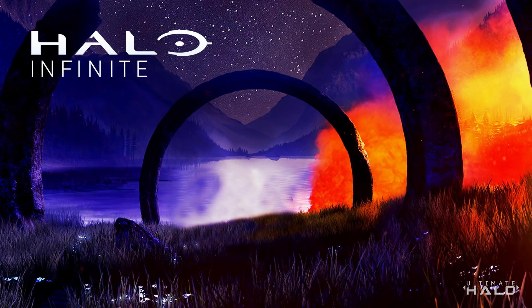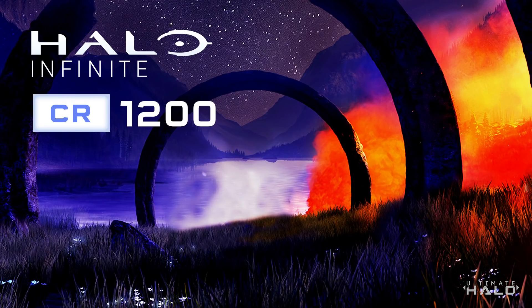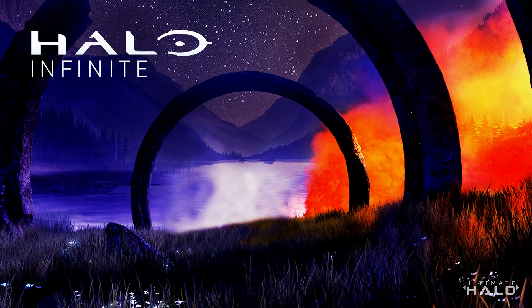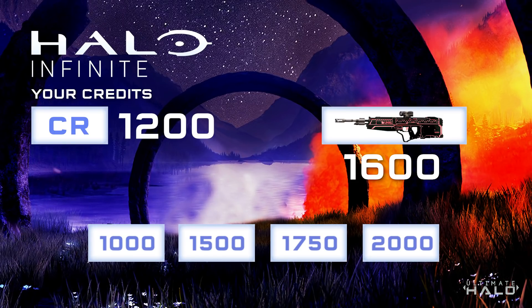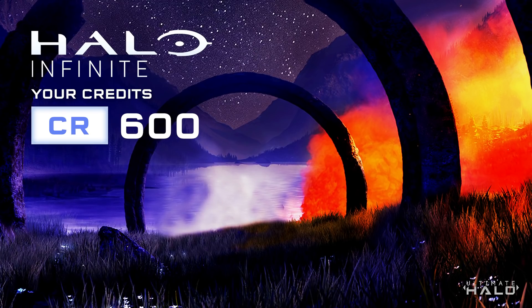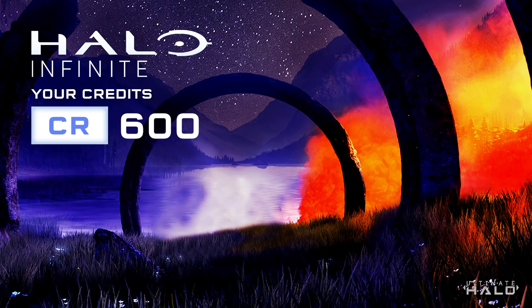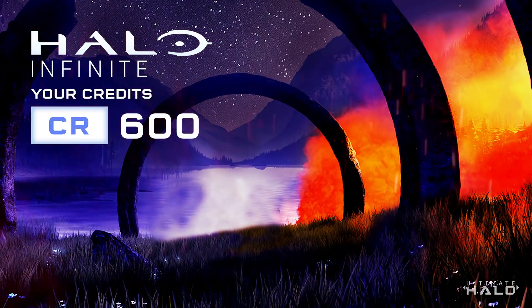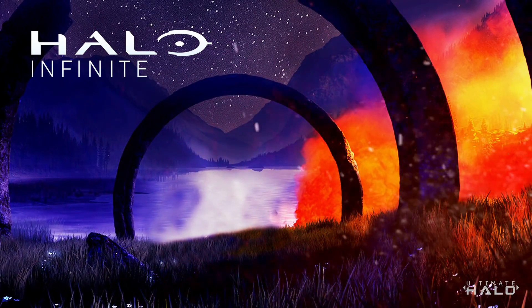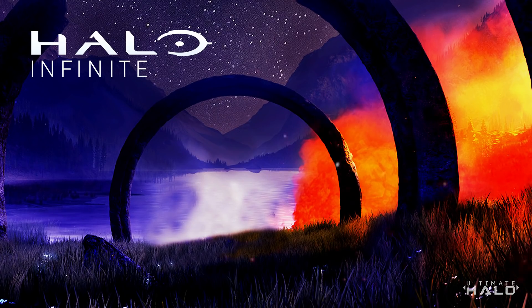The system works in a clever way — it's a business practice used in video games and gambling machines alike. Let's say you have 1200 credits in Halo Infinite but a new weapon skin costs 1600. You can either play more games or go to the store and buy a fixed set of coins starting at 1000 — then you have 600 coins left over with your eye on other items. You can either keep playing, which boosts the population, or buy another increment. The cycle continues — you're always just short of the next cool item, encouraging you to play or spend more.